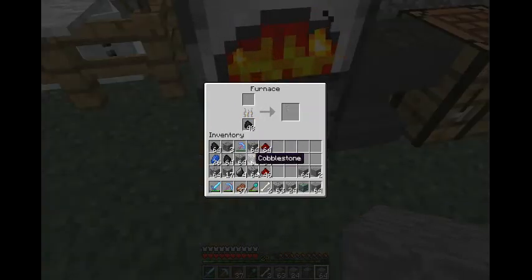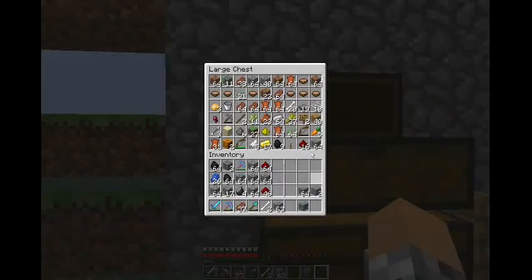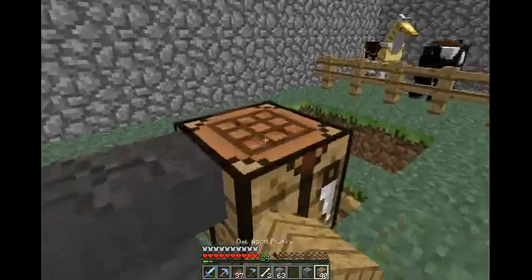Why do I have coal ore? Oh yeah, I hit it with the silk touch, that's why. I think we've got to build a couple more chests before we leave — so two more. Would you guys want a face cam ever? I would be willing to do that once we hit 100 subs.